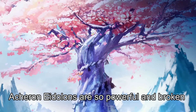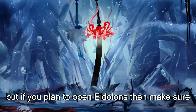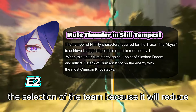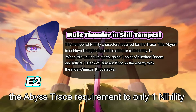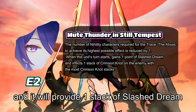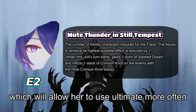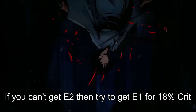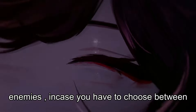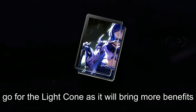Acheron's Eidolons are powerful and impactful. Even at E0, Acheron is considered one of the best DPS characters in the game, but if you plan to unlock Eidolons, aim for E2, as it significantly simplifies team selection by reducing the trace requirement to only 1 Nihility character to get the 160% damage boost, and provides 1 stack of Slashed Dream every time Acheron's turn starts, allowing her to use her ultimate more often. If you can't get E2, try to get E1 for an 18% crit rate increase when dealing damage to debuffed enemies. If you have to choose between the signature light cone and E1, it's better to go for the light cone, as it brings more benefits.